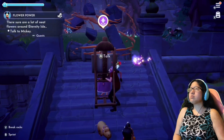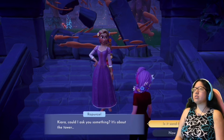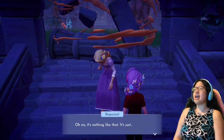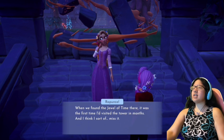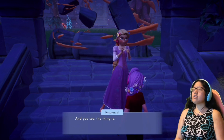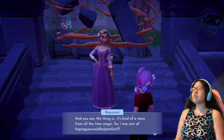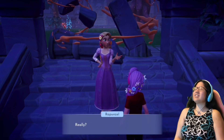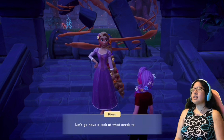Rapunzel says: 'Kara, could I ask you something? It's about the tower. When we found the Jewel of Time there, it was the first time I had visited the tower in months, and I think I sort of miss it. The thing is, it's kind of a mess from all the time magic, so I was hoping you could help me fix it.' I'd love to help. She says: 'Really? That would be amazing. Let's go have a look at what needs to be done.' The housewarming quest begins.